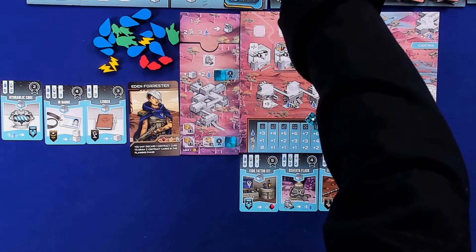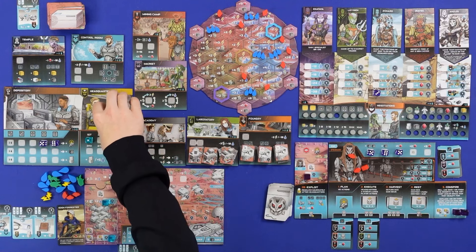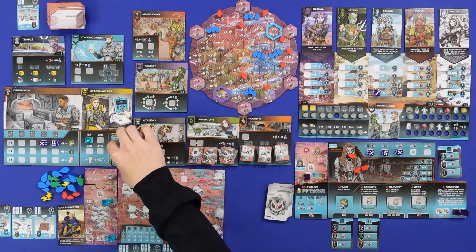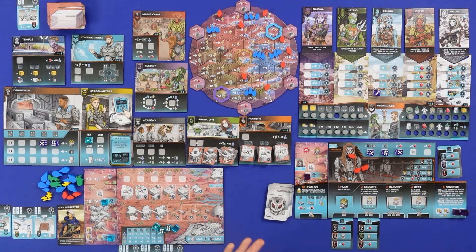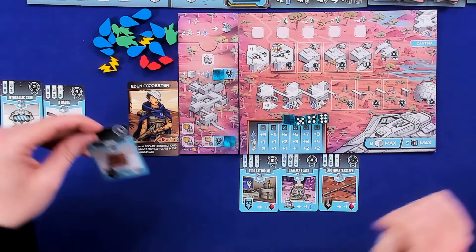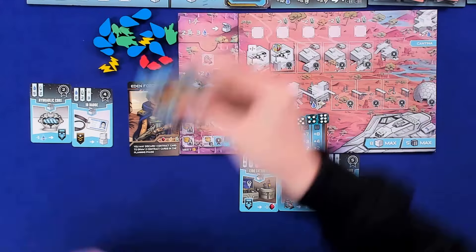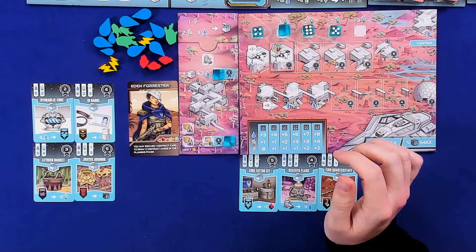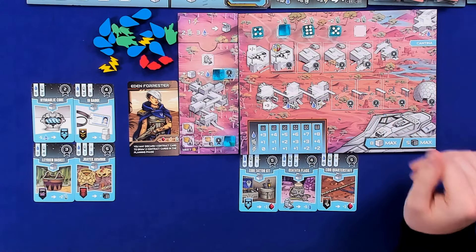Next round — another blue event! Gain two contract cards when sending dice to the market. So if I use the market action I gain two contracts. A little bit weaker than the other blue cards but not bad. Four blue events now means the AI gets more bonus victory points. I roll my dice and assign again. Before working out where my dice go, I use my character ability to trade one contract card for two.